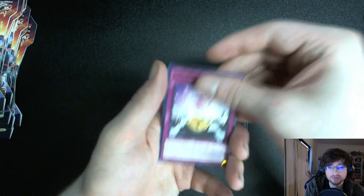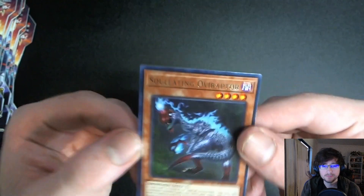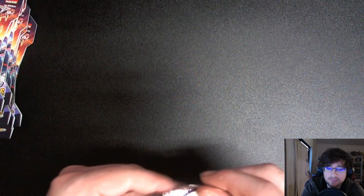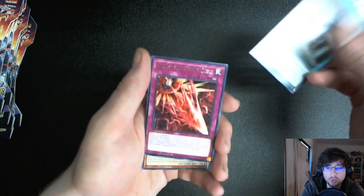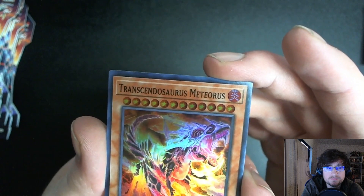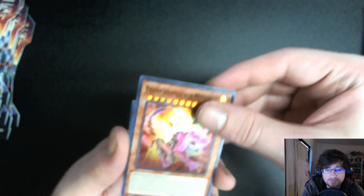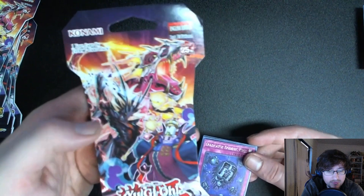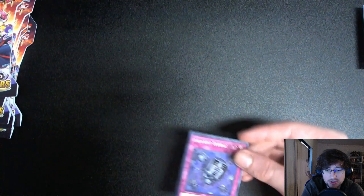Oh that's a staple — it does something with banishing that's really good. I think it banishes a dinosaur to summon itself, or special summons from the graveyard. I've never played dinosaurs in my life. My old memories of them were the big green T-Rex that did like 1,000 burn damage — that looked cool. Wow, I think that's Transcendosaurus Meteorus — the guy on the front cover of the blister pack! That's gotta be good. Oh, he looks like an extra deck monster for sure.